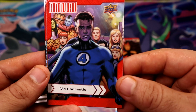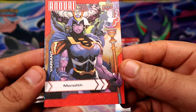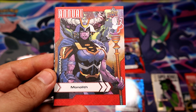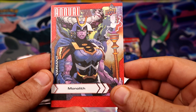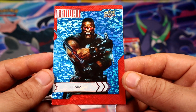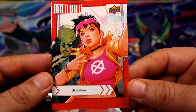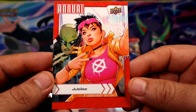Let's see what's in the second pack. We got a Canvas Monolith, canvas version, pretty nice. We get a Blade — blue — sorry, I don't know why I said Bane, I guess because they both start with B. And Jubilee, essentially a pretty nice art for Jubilee.